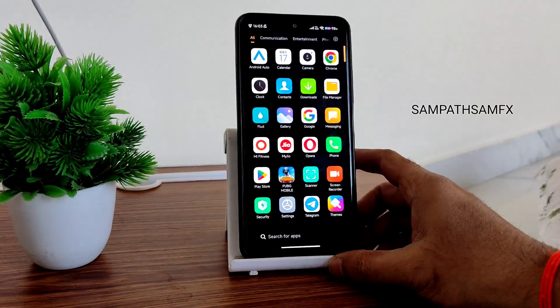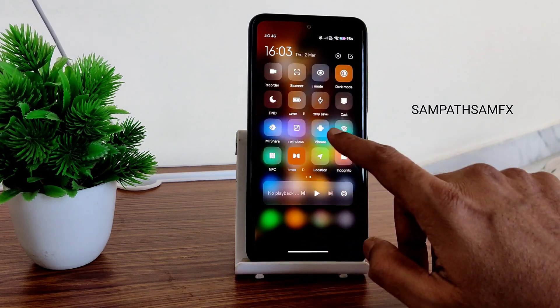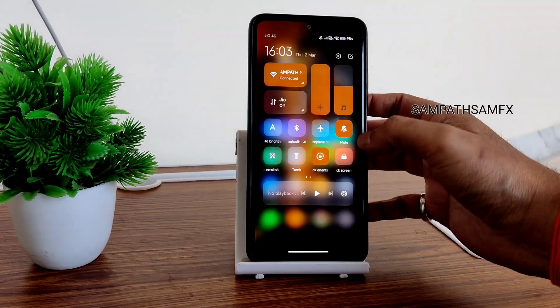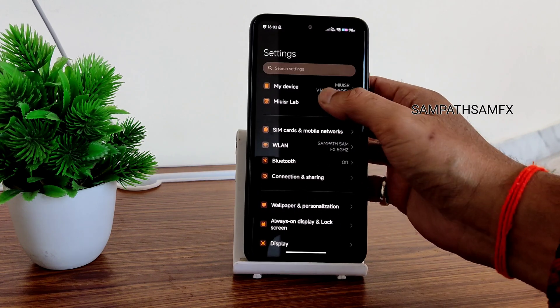It depends on your internet connection and your gameplay as well. Regarding the quick settings, you can't customize them like in the VN edition — press and hold only gives you toggle options. The Material You design is nice; you can change icons and everything.